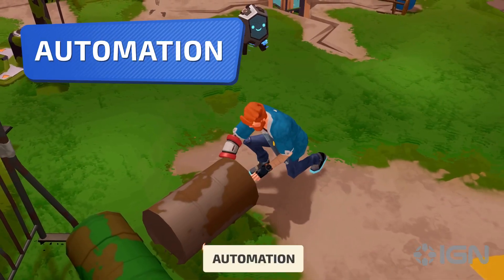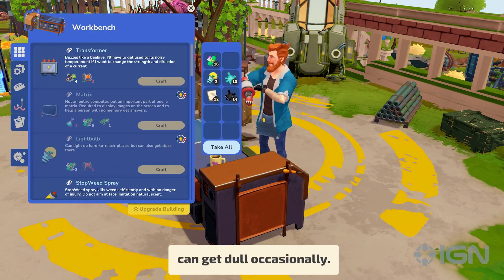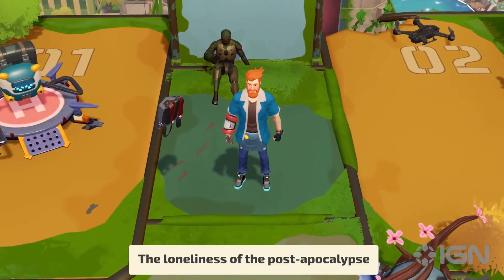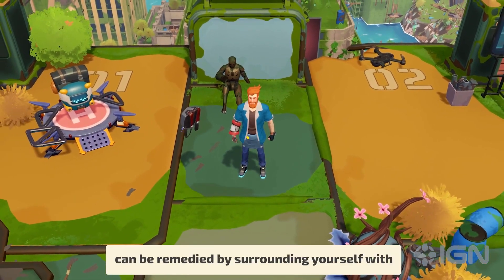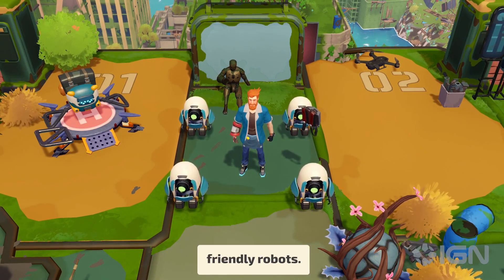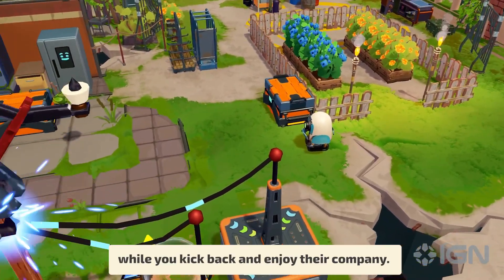Automation. Tending to your base alone in a deserted megalopolis can get dull occasionally. The loneliness of the post-apocalypse can be remedied by surrounding yourself with friendly robots. They will help you around with the housework while you kick back and enjoy their company.